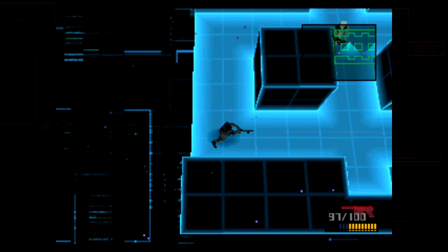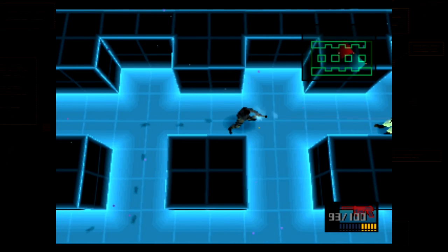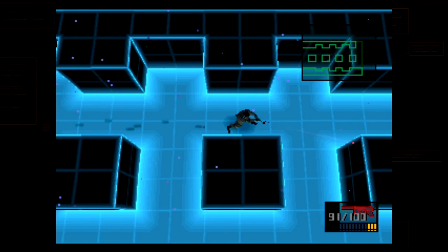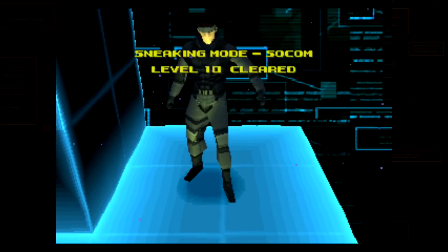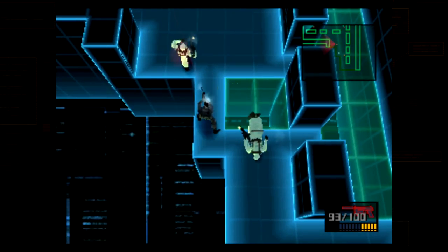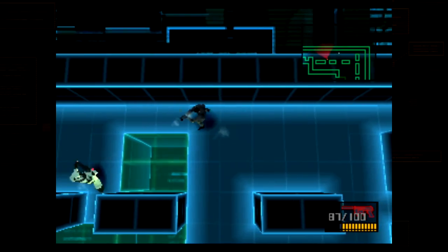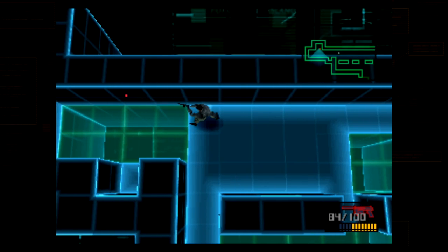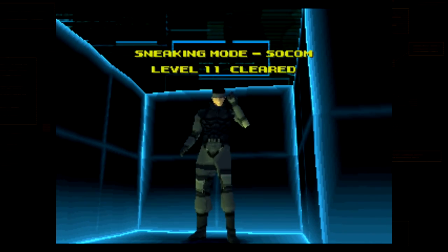Level 10: shoot the first guard dead ahead, then shoot the second one as he comes around the corner to investigate. Come along and kill the final two — killing one should always alert the other since they're in pairs close together. Level 11: come along the trapdoors, kill him, kill that one, come around and kill the next. There's an extra guard here too — wait for him to patrol down near the trapdoors and then shoot him before heading across.